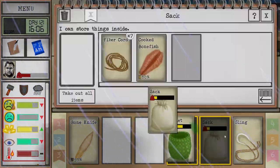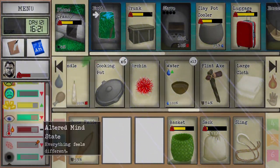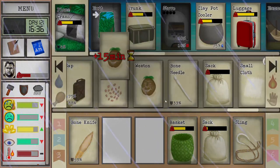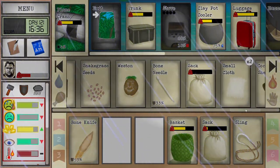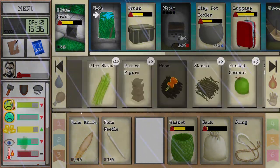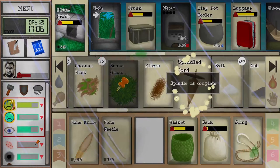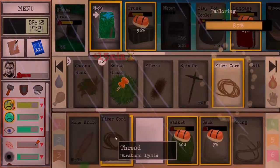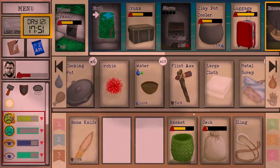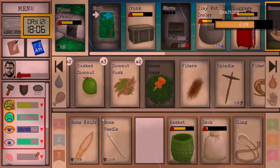We can see if we can get one of the pearl necklaces. Let's check our clothes quickly too — we can get that repaired while we're waiting. Our skills are actually looking pretty good too.